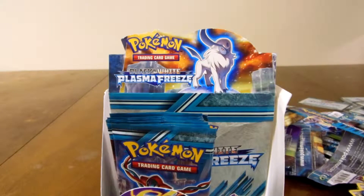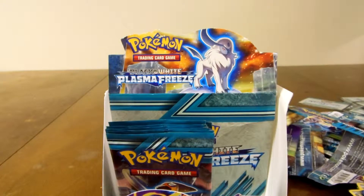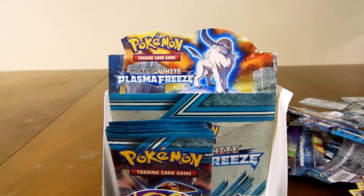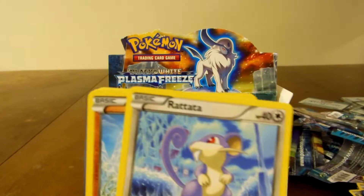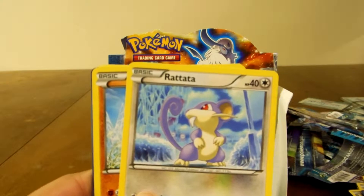Hey, what's up you guys, and this is the last part of my Plasma Freeze Booster Box. In the middle, I counted all my Ultra Rares and Hollos — I have 11. The average for a box is 12, so hopefully I go over the average. Because in most of my boxes, except for like Next Destiny's and Dragon's Exalted, I would get more Ultra Rares than Hollos because I would lose out on some.